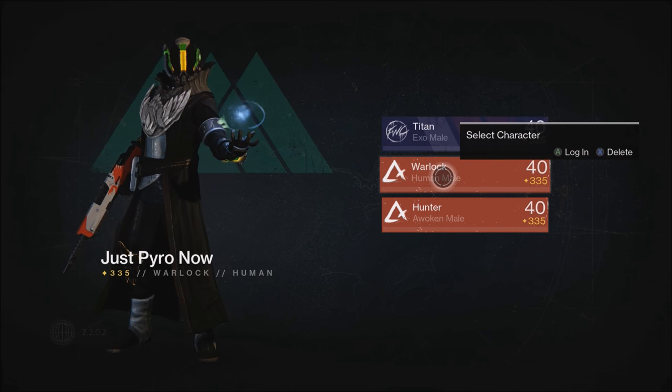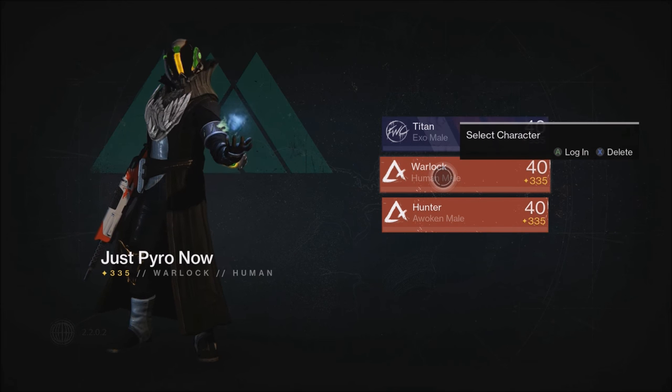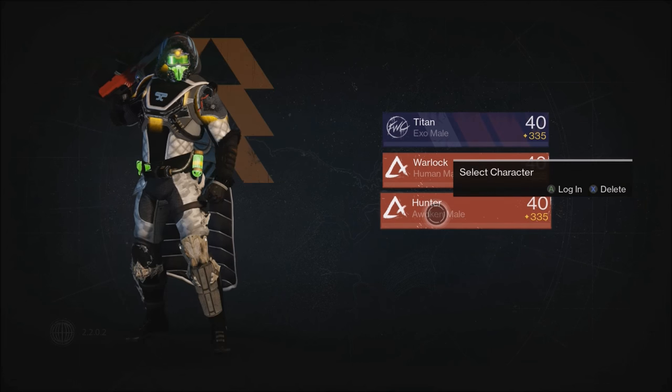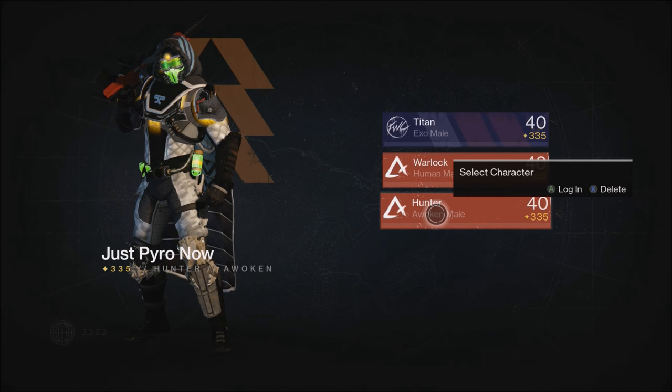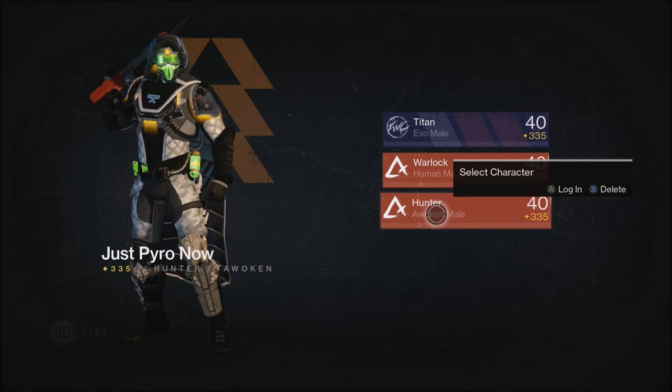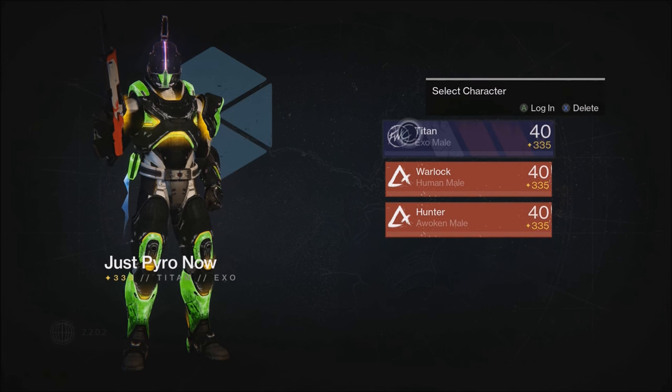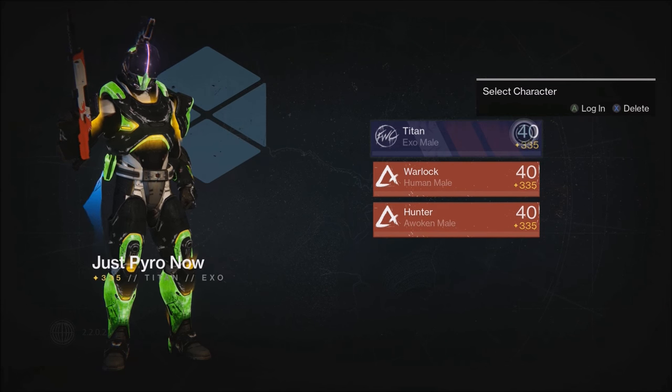After I kill the ultra in Shrine of Oryx, I switch to my Warlock. With my Warlock I'll go into Regicide and kill one of those ultras. After I kill the ultra in Regicide, I switch to my Hunter and go kill the ultra in Eye of the Gate Lord. After I kill the Eye of the Gate Lord, I come back and get on my Titan again — by that time I should be about eight to ten minutes in.